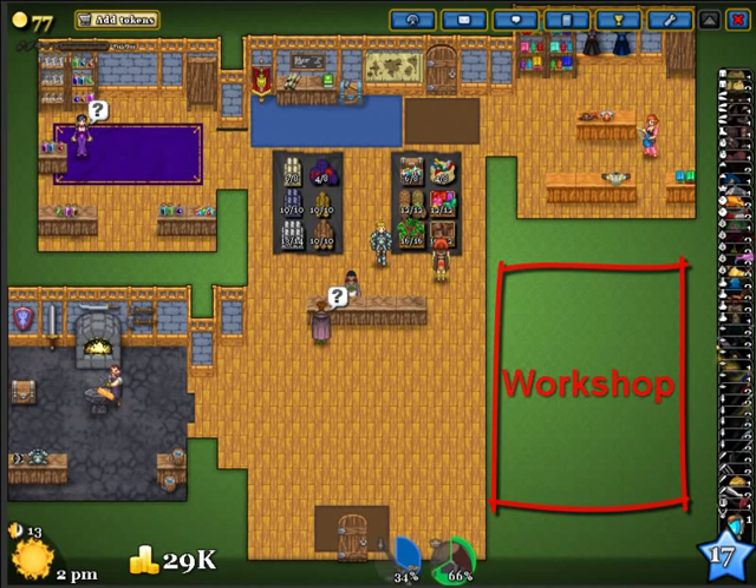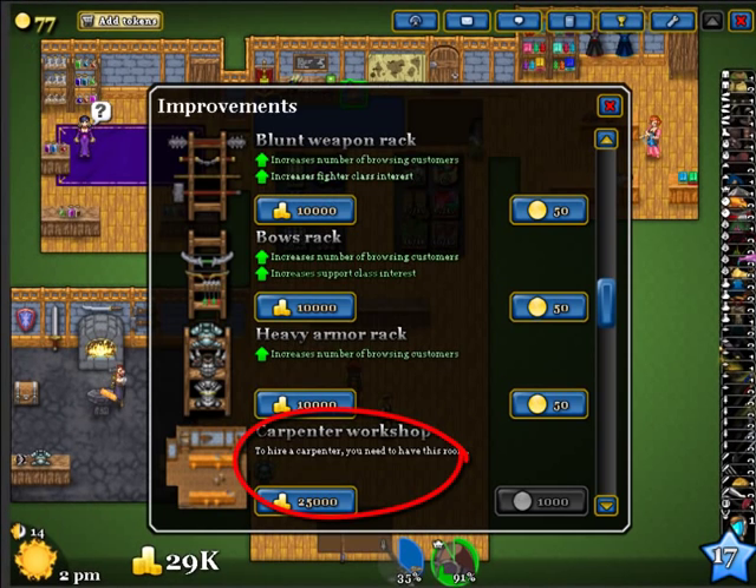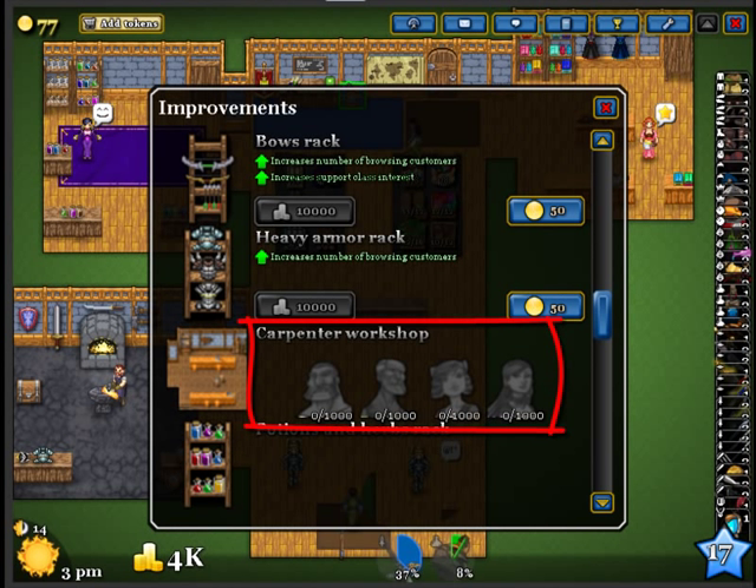This also applies to any other improvements. To start an improvement, click on the treasure chest at the top part of the screen. The third and fourth workshop cost 25,000 each. Go ahead and click on that. But wait, why didn't it build? Well, unfortunately, there's still another step left. You'll see the screen changed, and now it shows 1,000 each of four different little pictures.